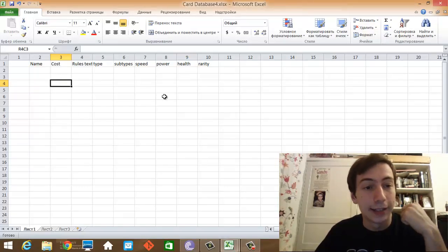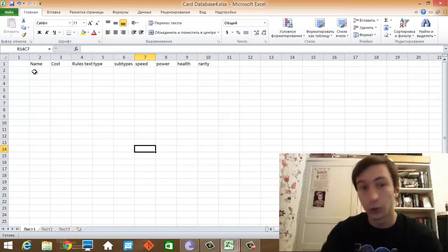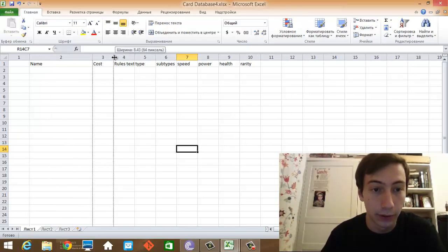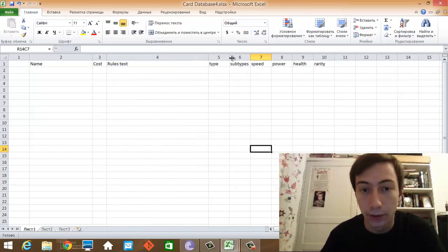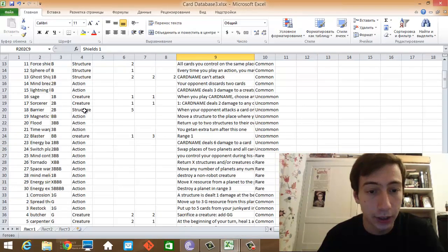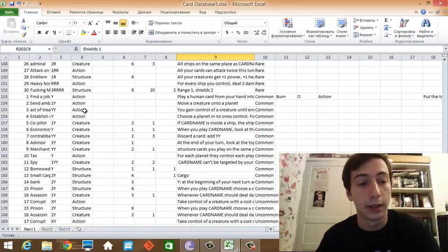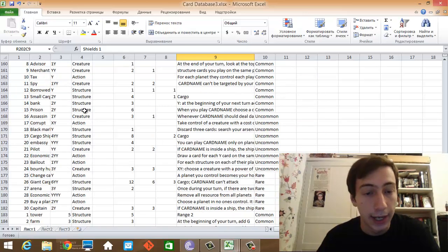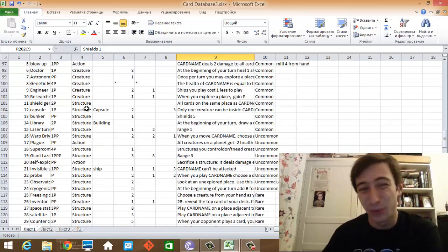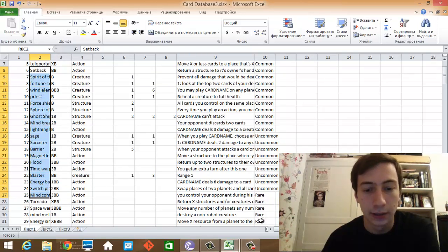Here we are in Excel, which works well if you want to keep your card database sorted and you can see all the cards. I use this for creating cards for the Mothership. I have a database here which is actually a database for the entire base set. But this has the old version of the resource system — it still has six colors and they're not as well defined as the four that I have now. They were iffy.